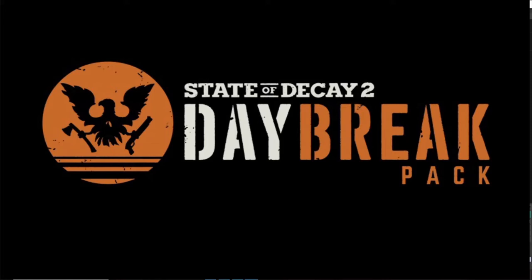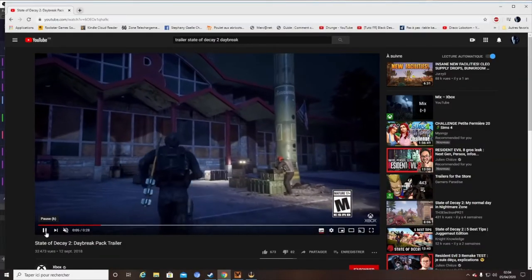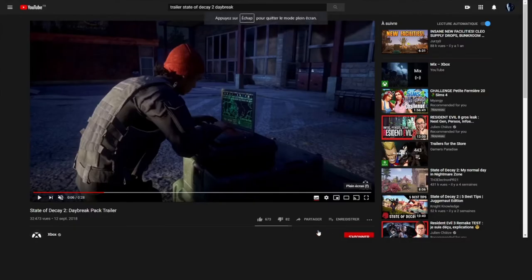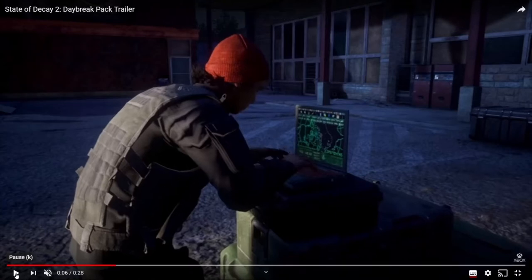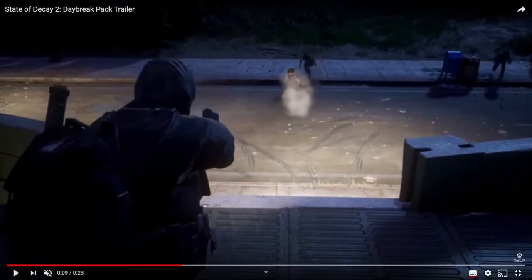Je vais remettre le trailer et faire des pauses sur image. Voilà, notre technicien c'est celui-ci — c'est lui qu'il faudra garder en vie jusqu'au bout. Comme vous le voyez, il y a des murs tout le long, et les zombies vont arriver par ici, par là, à gauche, à droite, au milieu, enfin partout, d'en face, pour essayer de venir tuer votre technicien.